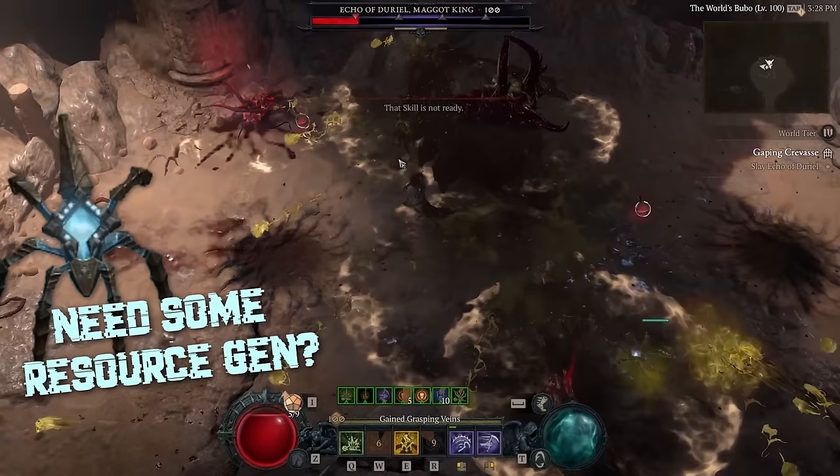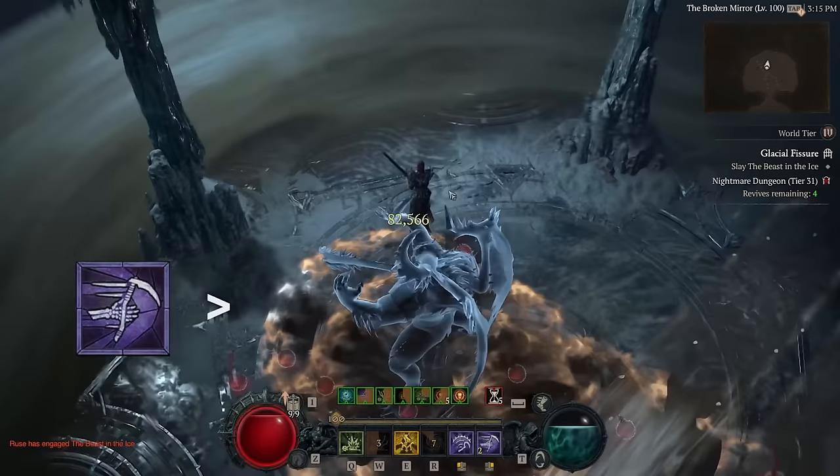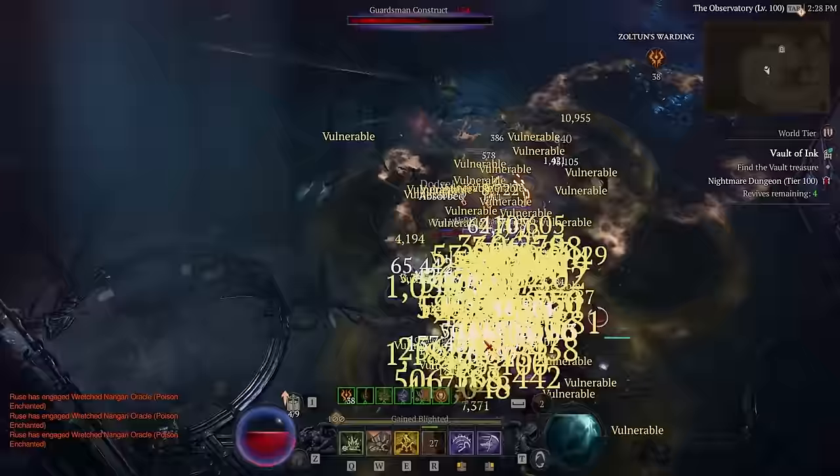The resource generation from the pet is almost fully enabling this build to work, and I am surprised at how well it's actually working. I would actually prefer this build over Bonespear for Nightmare 100 farming. And in bossing, the only build that can outperform this for Necromancer is Bonespear — Minions, Blood Nova, all the other builds are beat out by Sever in single target.